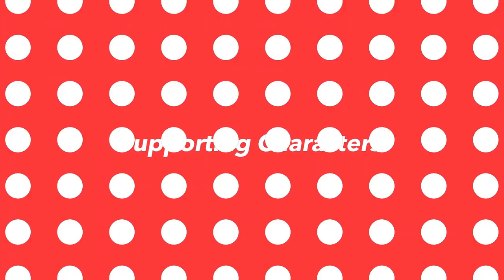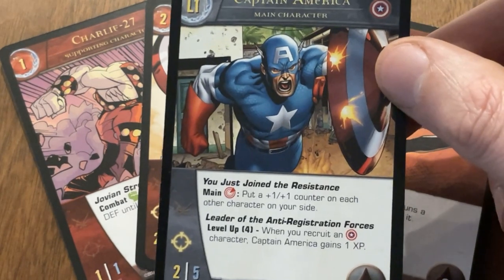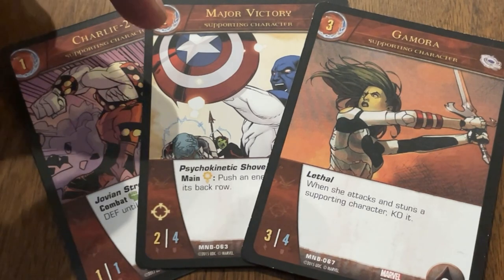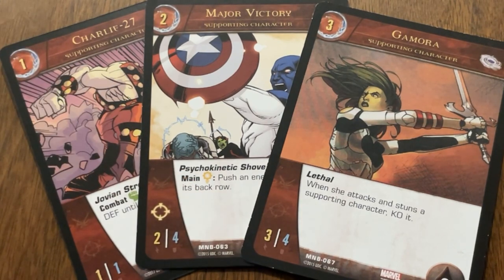There are two kinds of characters in Versus System: main characters and supporting characters. You start the game with your main character in play. Every other character on your side is a supporting character, and you use them to help support and protect your main character — because if your main character is KO'd, you lose the game. Supporting characters have all the same card attributes and power types as main characters, except for level up powers. In place of a level is the supporting character's recruit cost — the higher the number, the stronger but more expensive that character is to recruit.